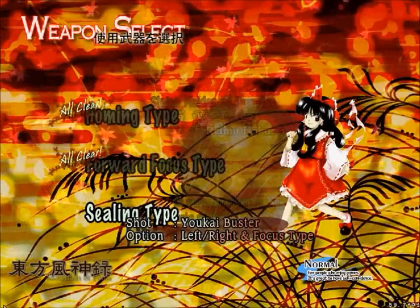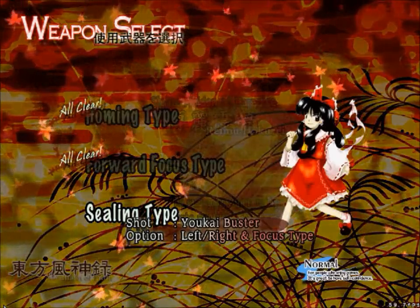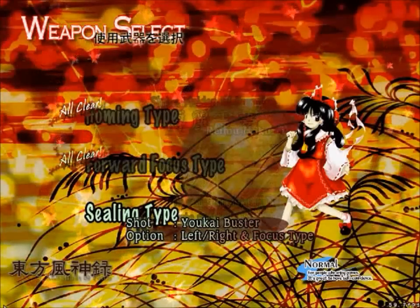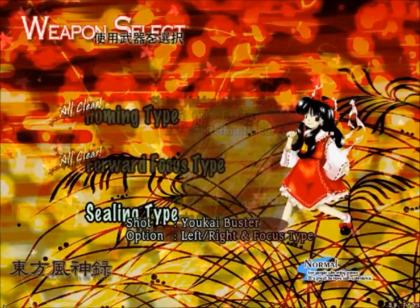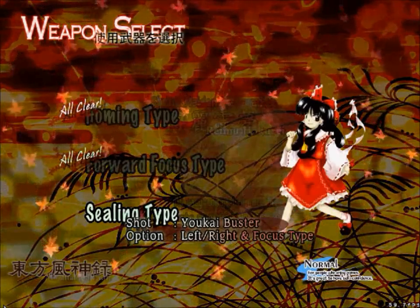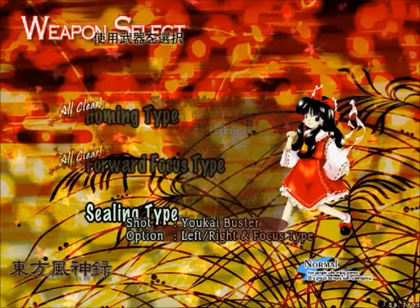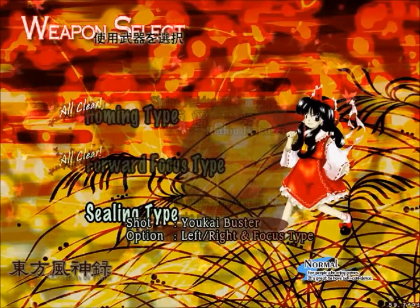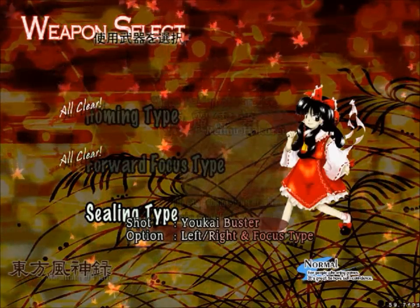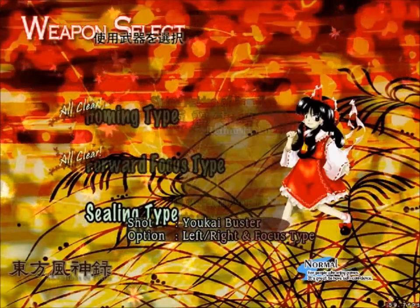The sealing type, Yokai Buster, is pretty useless to be honest. I haven't even played the game with that one yet, so I won't be able to do stage two of that. It's not a very good shot type at all. You focus and it does a big spread thing, which is okay, but it has no power whatsoever. When unfocused, it's a slightly wide shot but not really very powerful, and it doesn't have the spread of homing, so it's just not good.